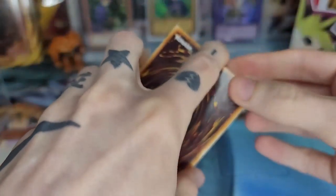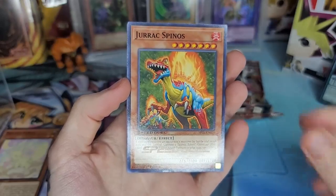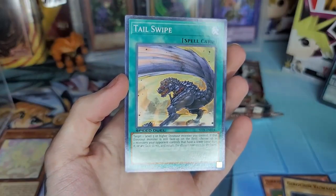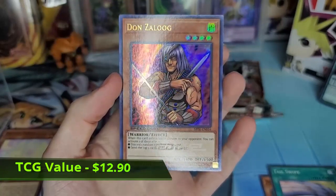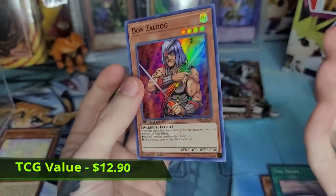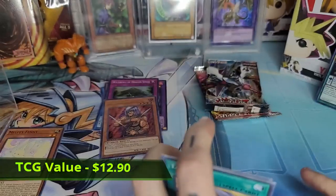Let's see what the Speed Duel pack has — maybe we'll pull a secret rare, who knows. We got Jarak Spinos, Gearfried, Tail Swipe. And we got Don Zaloog as an ultra rare — don't know if you're supposed to get ultra rares, but that's pretty cool. At least we pulled something — I'll take that!